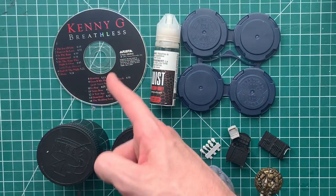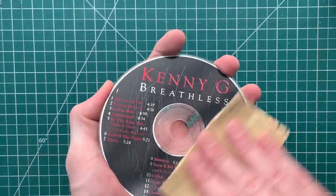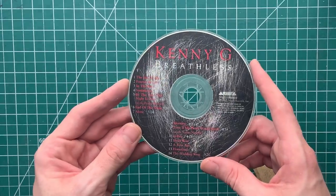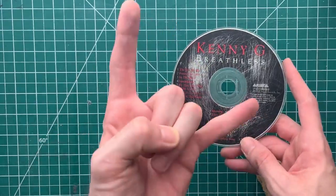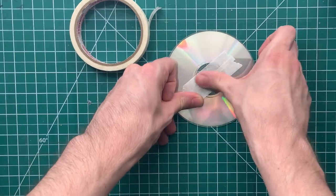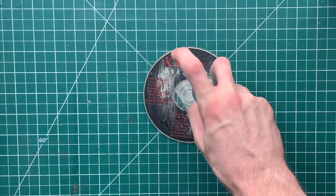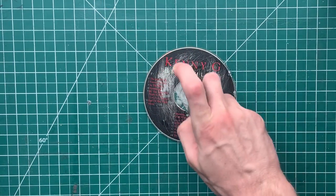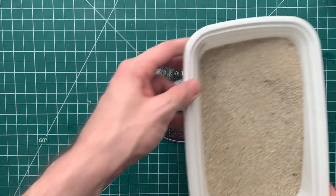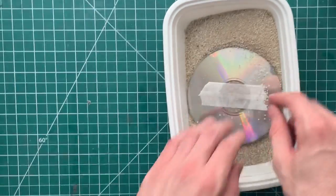Now that we know what we're working with, it's time to bust out Kenny G and get working on the base. We're going to use sand and rocks to make a textured base, and to make sure everything has something to grip onto, we're going to give Kenny G here a quick sand. After a minute or two of abrasion, Kenny G Breathless has never looked more metal. A couple strips of masking tape on the back of the CD will plug the hole while making sure it sits flat on any tabletop. Then it's just a matter of taking an old paintbrush with a mixture of PVA glue and water and spreading it liberally around the base.